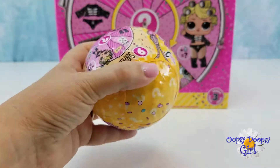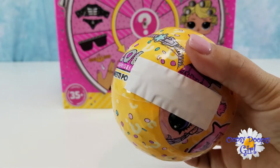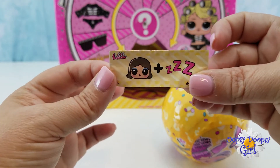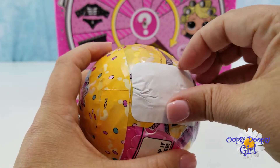We'll get one of these out and let's just tear into them. There's our clue. Looks like a girl napping — if you know who it is, let me know in the comments. Layer 2, here's our sticker sheet.